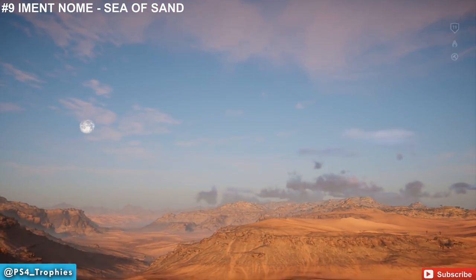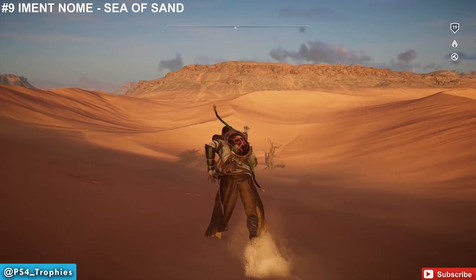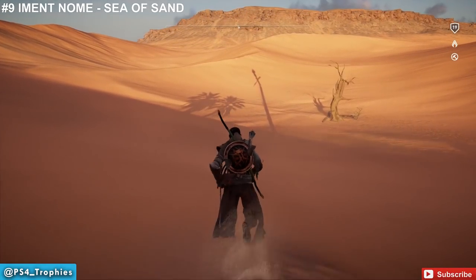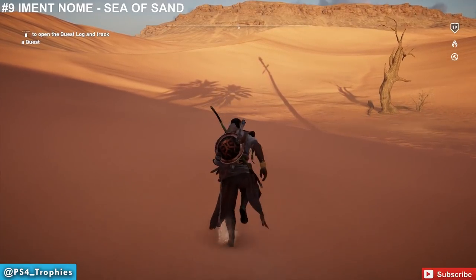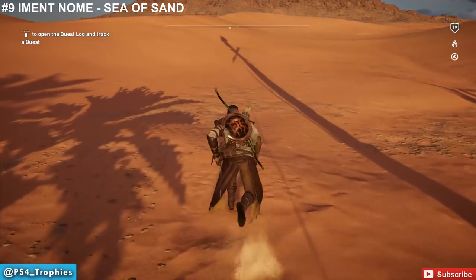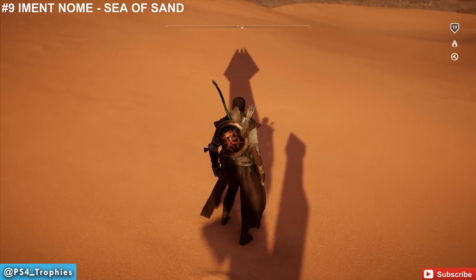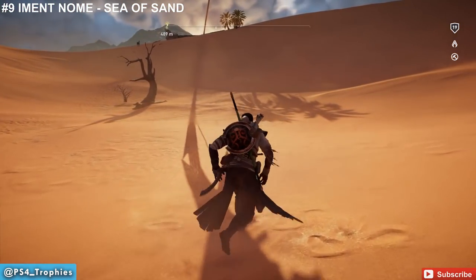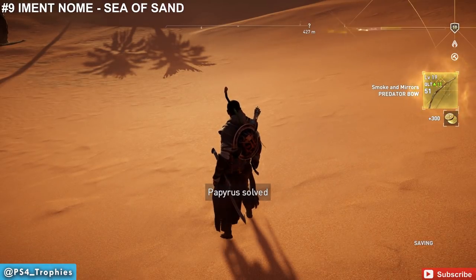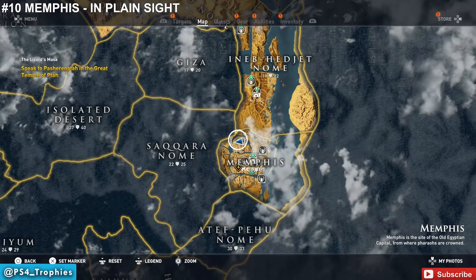That spot is only correct at the exact right moment. Time moves a little fast in the game, so the shadow may have crept slightly. Just go to where the X would have been — within about 10 meters of the X location. I got the 'Smoke and Mirrors' predator bow there, which I used exclusively to the end of the game.